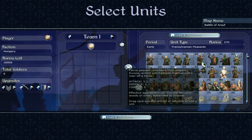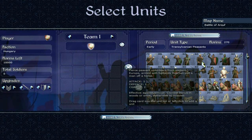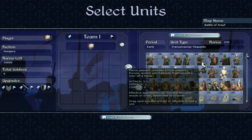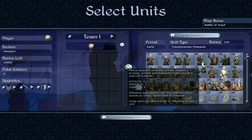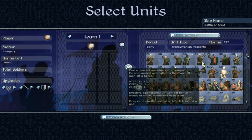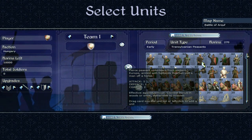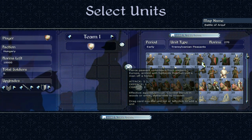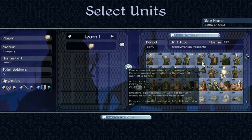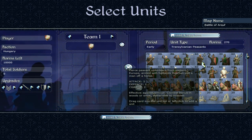Next up, Transylvanian Peasants. Fierce peasant volunteers from Eastern Europe, armed with halberds that can pull a man off a horse. They are still peasants so they're not going to be great. But these are peasants who actually want to fight — unlike farmers dragged away from their homes. The attack of 5 is okay at best, and the defense is atrocious. Not the greatest unit ever, though.